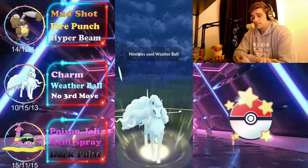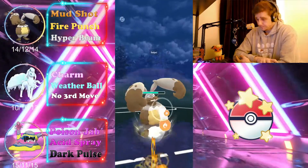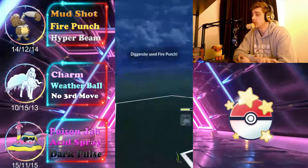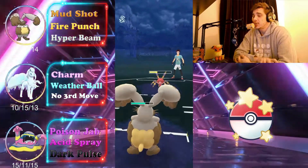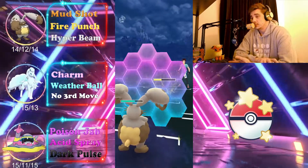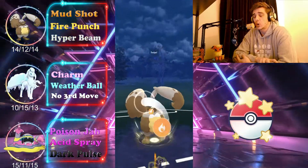They choose to let the Weather Ball go — brave of them. We make a quick swap into Diggersby, who is stacked with energy, and throw Fire Punch immediately, taking their last shield. We reach our second Fire Punch just as they reach a move — we call the Lunge but it's a Shadow Sneak, which we could have tanked easily considering Diggersby's part Normal type.